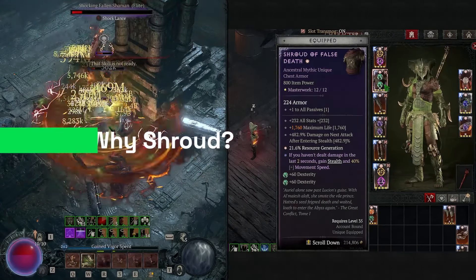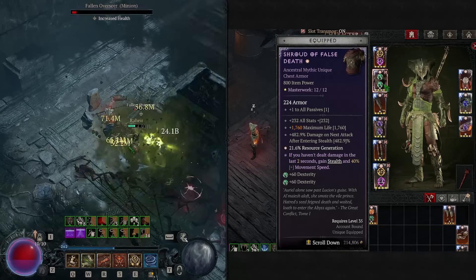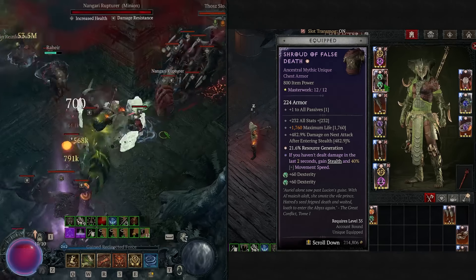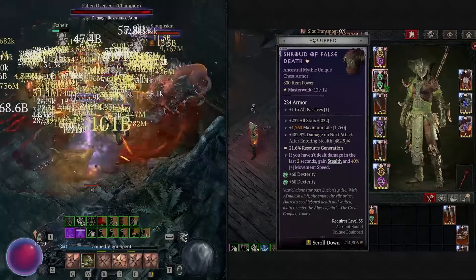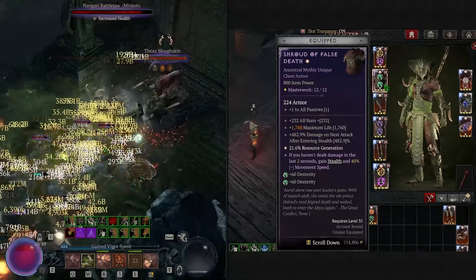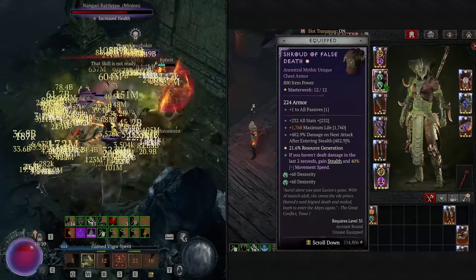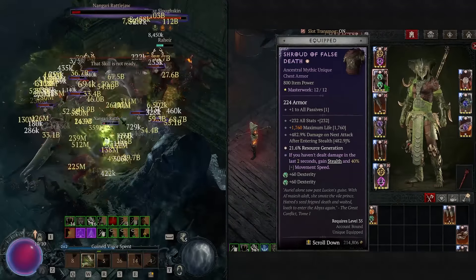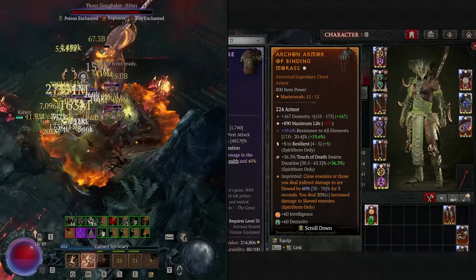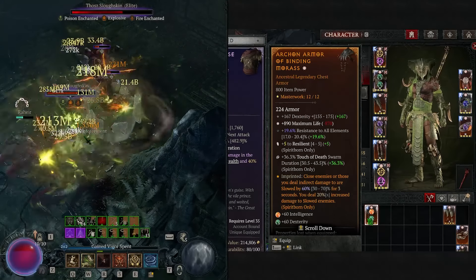Why is Shroud of False Death such a good item? First, it gives a lot of health — even without a GA it can give up to 1,760 maximum life if buffed appropriately. It also gives a lot of all stats, fixing some stat issues, and plus one to all passives is absolutely amazing — it gives us a lot of additional damage because we utilize so many passives at the same time. That makes Shroud of False Death absolutely the best item. However if you don't have it, just use a normal legendary chest with Aspect of Binding Lords and bonuses like dexterity and maximum life — you can also get Resilient there so you won't lose a lot of life.